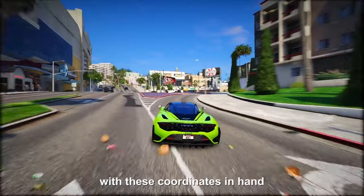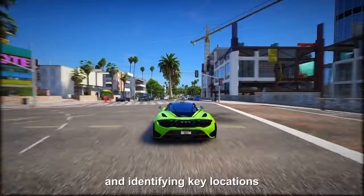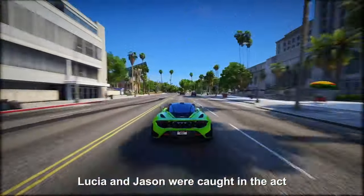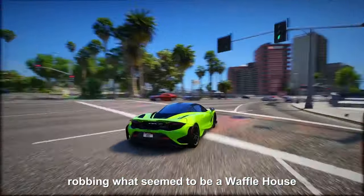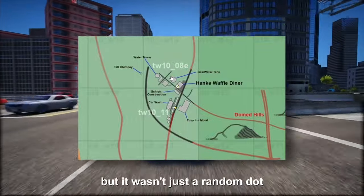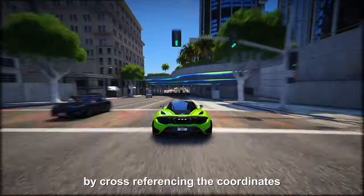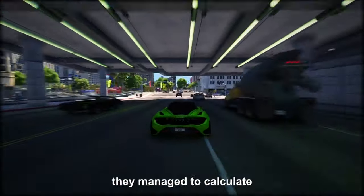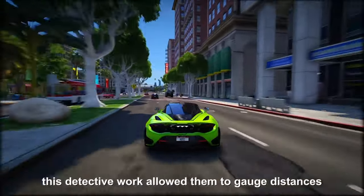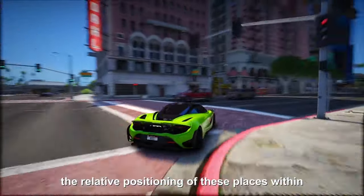While the leaked content can't be showcased directly, what really sparked the community's interest were the coordinates embedded within the developer's HUD. These numbers revealed the exact whereabouts of the player concerning the game map. With these coordinates in hand, the community went into detective mode, meticulously mapping out the game's terrain and identifying key locations. For instance, in one clip from the leaks, Lucia and Jason were caught robbing what seemed to be a Waffle House — this incident was marked by a simple white dot on their evolving map project, and by cross-referencing coordinates, they calculated the spatial relationships between different spots.